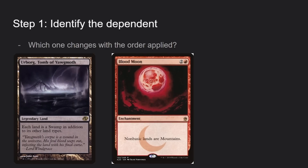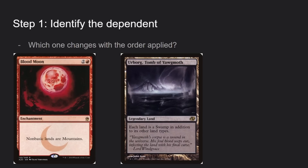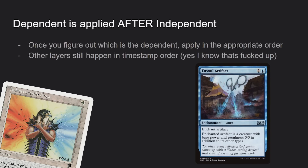Now that we know this is a dependency, step one is figuring out which one is the dependent. Urborg is dependent on Blood Moon to lose its own effect. The rule is: the dependent happens after the independent. So Blood Moon applies first, Urborg is therefore a Mountain and is unable to apply its effect, because its effect no longer exists.